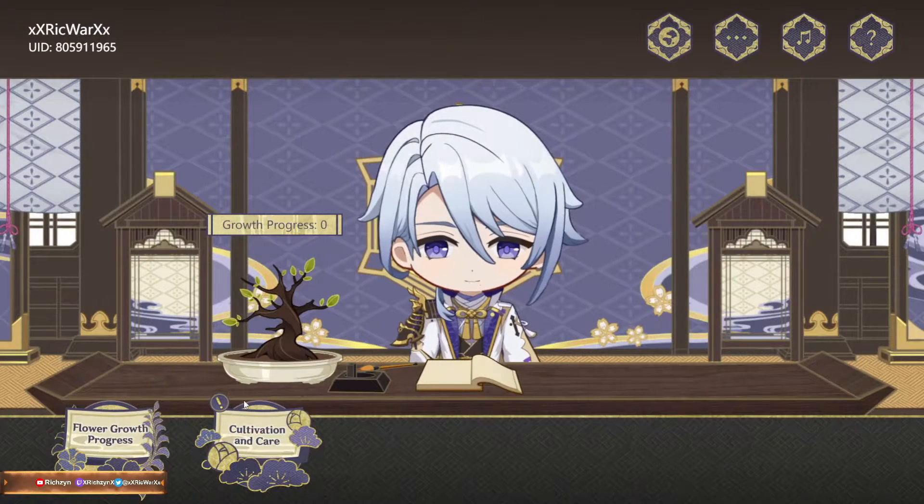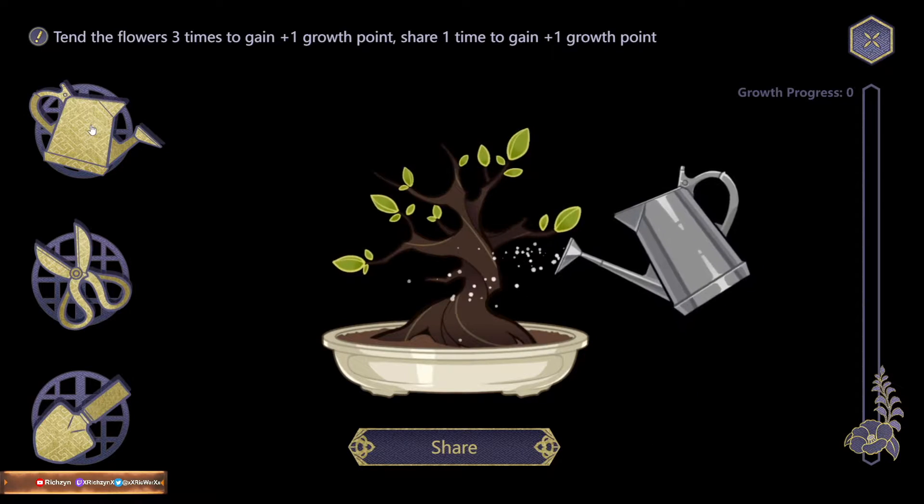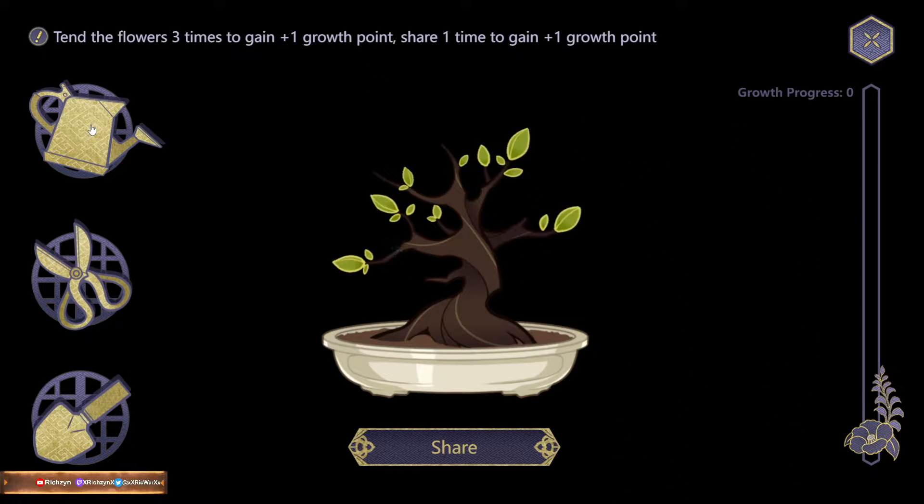So how do I grow this? I can water it. Watering — I'm watering it. Luckily it seems like you don't need to complete commissions or spend resin to do anything. Tend the flower three times to gain one growth point.